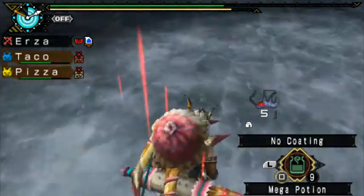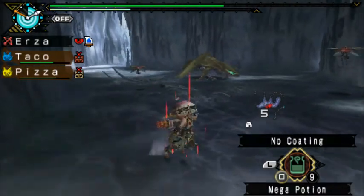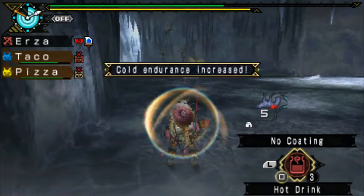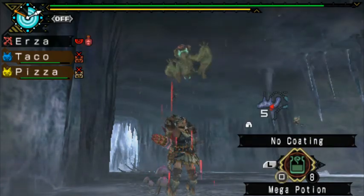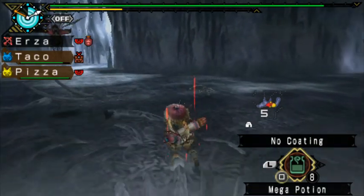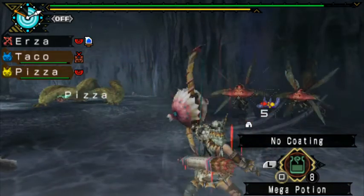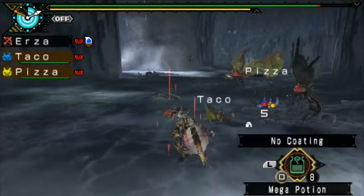I'm a bit focused on that shiny that's on the ground - I really want it but it's defending it. The moment I'm gonna go down and either drink a potion or try to take the shiny, it's gonna jump on me. I just know that. I also need new coatings. Is it still there? He defended it long enough for me not to get it - that really sucked.